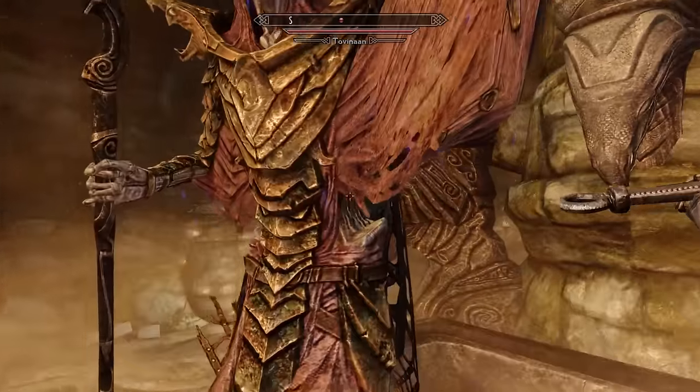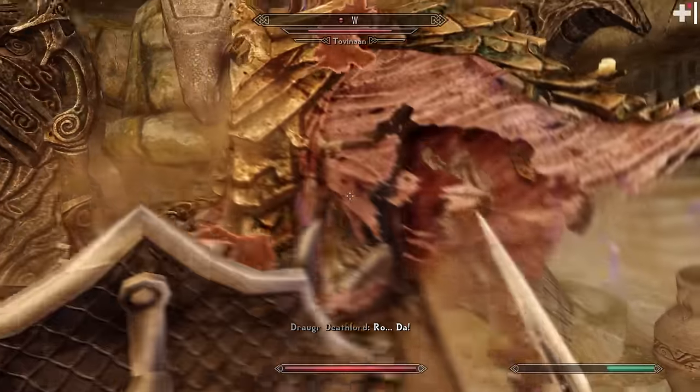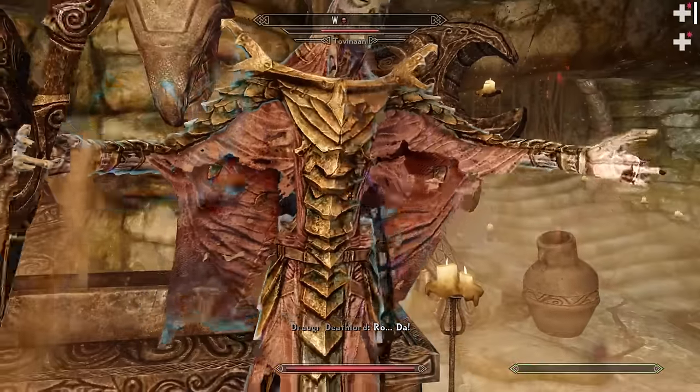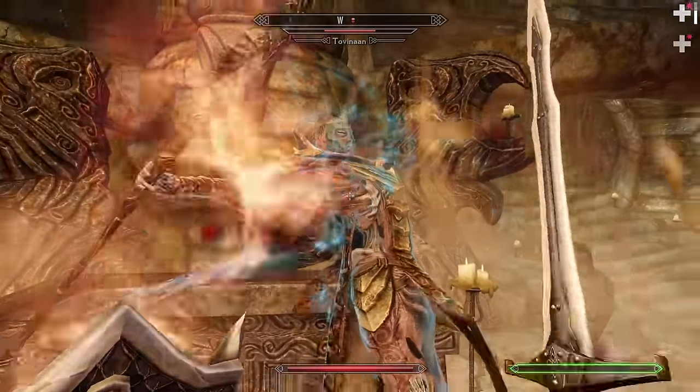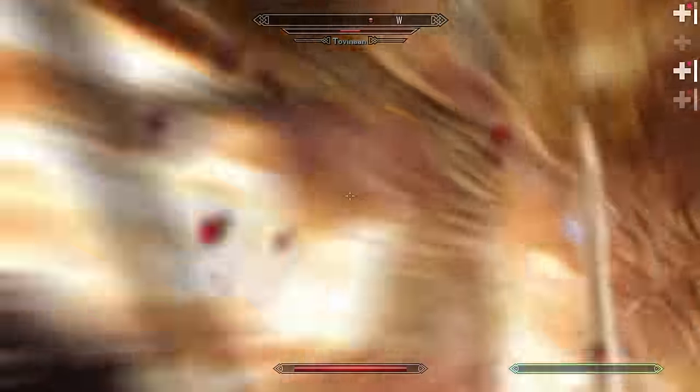There's a ruined book in here — I thought that was going to be something unique. And do you like how I immediately went for it rather than fighting Tolvanon? He's got a mask — a new Dragon Priest mask.